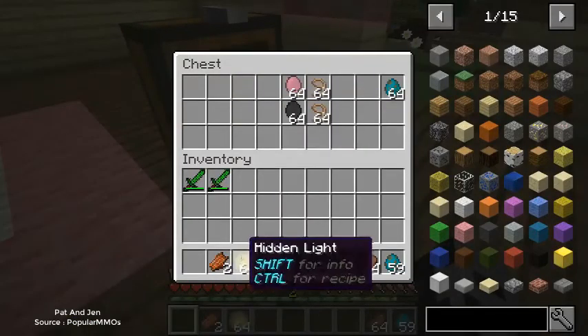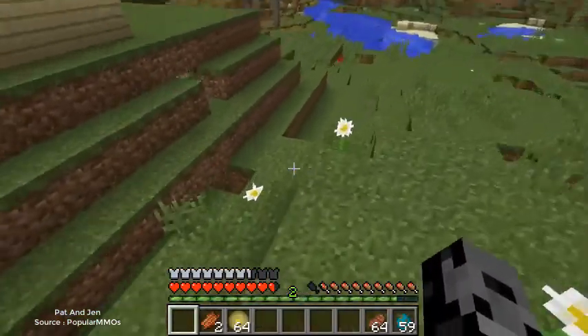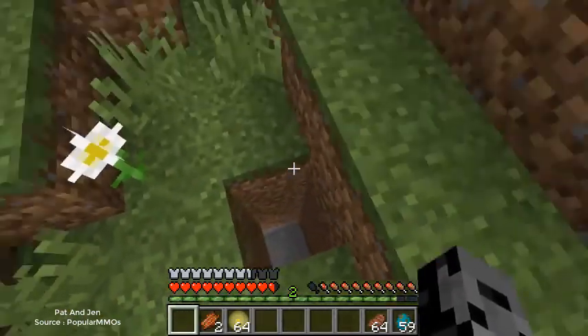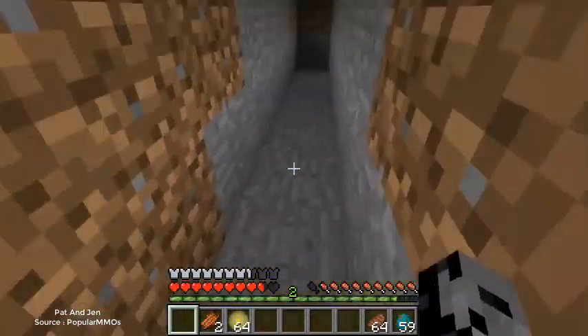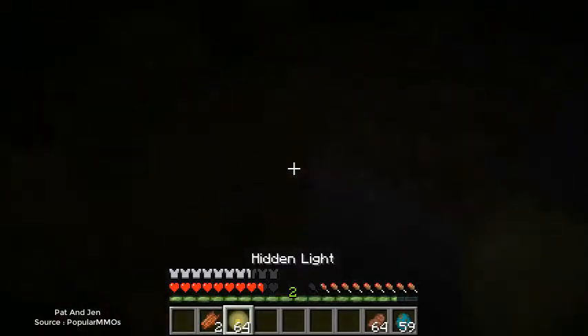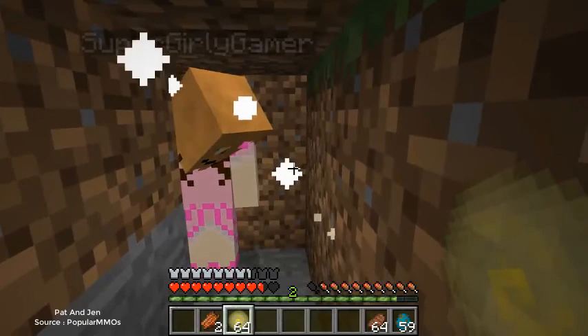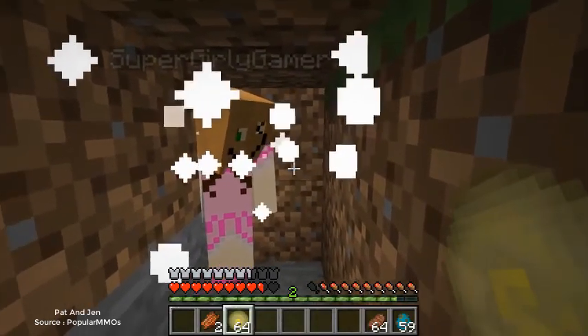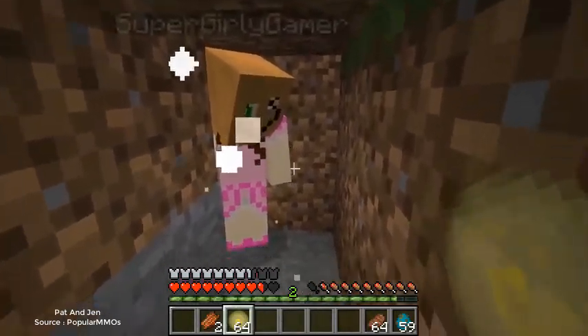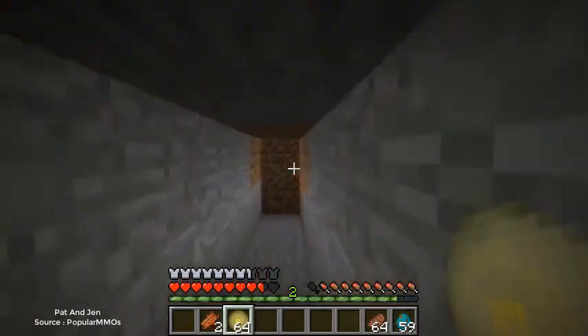Next up we have Hidden Light. We're going to go outside where it's really dark. It's like a torch but it's better. We just right click where we want it and it gets nice and bright in here. Look — it's actual light that you put down! It's better than a torch. It looks kind of cloudy so you might not want it in your house, but for exploring it would be amazing. I love this.